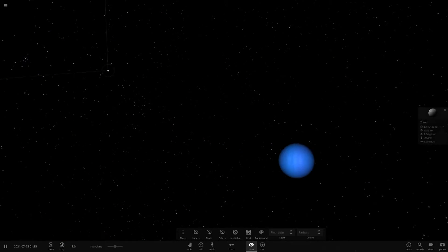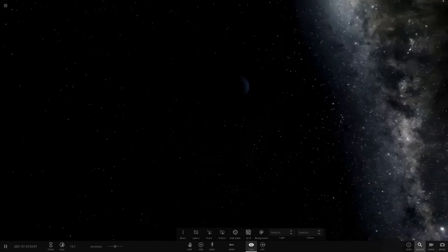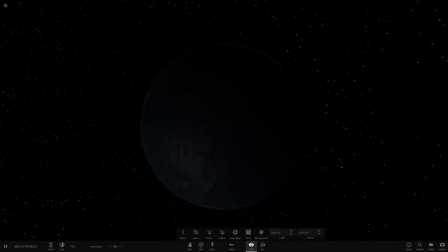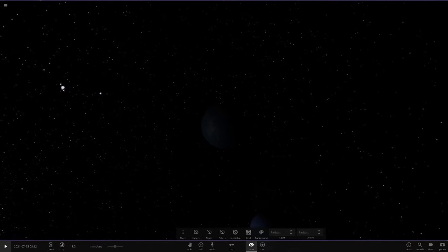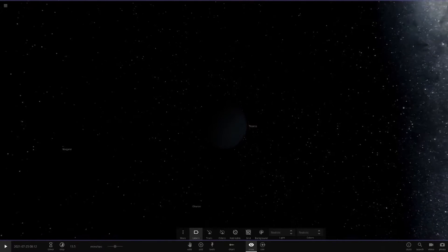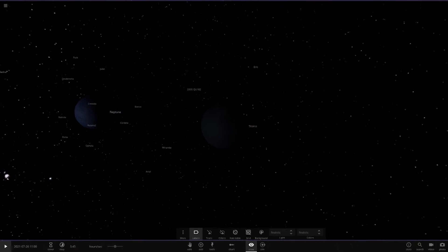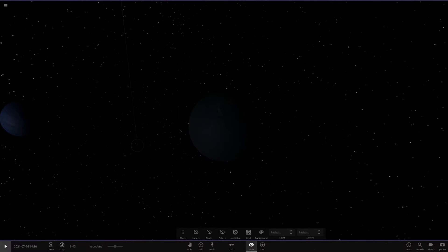Let's get a better look at everything in realistic mode. Here's Triton looking good around Uranus - nice view of Uranus from Triton. Now heading to Neptune for some cinematic shots - here's Neptune with Uranus's rings. Going to Titania, the largest moon - there is Neptune from Titania looking good. We can see Ariel, Umbriel around the white circle, Ariel there. Oberon is there as well. Can we spot Miranda? There it is - we can see Ariel's shadow if we look carefully.